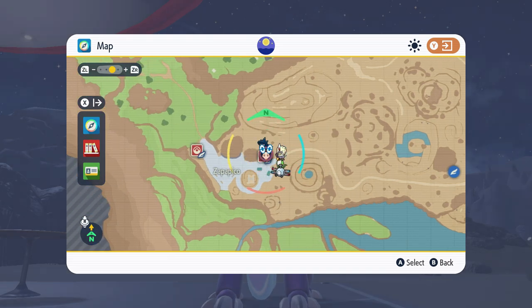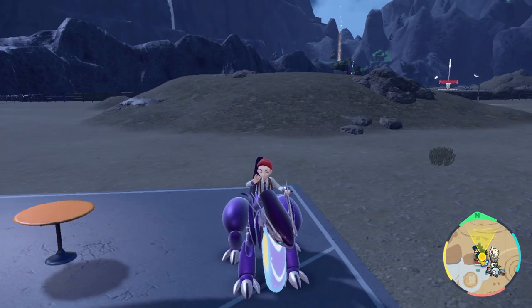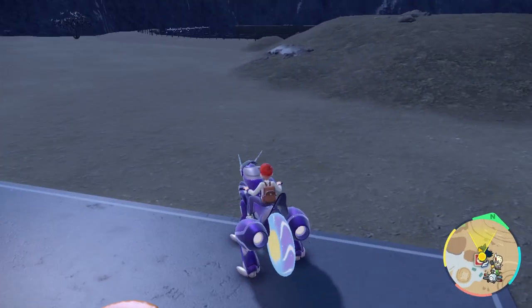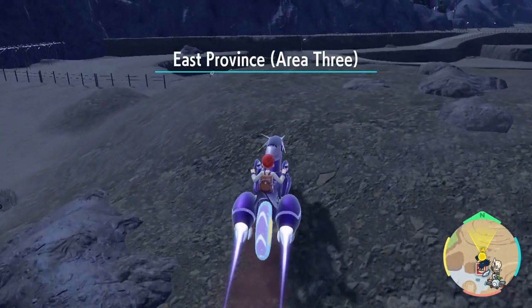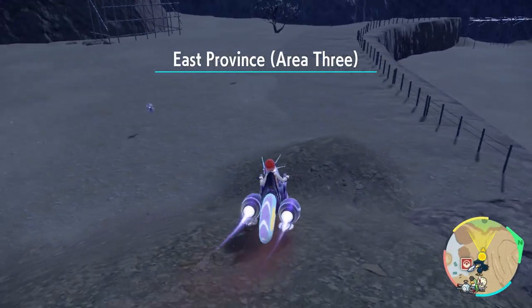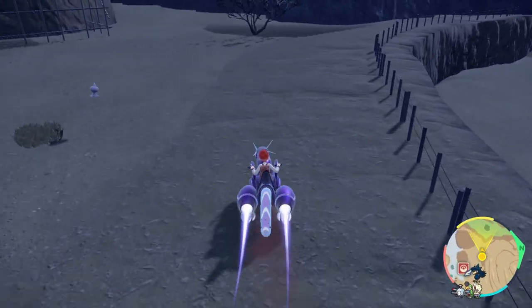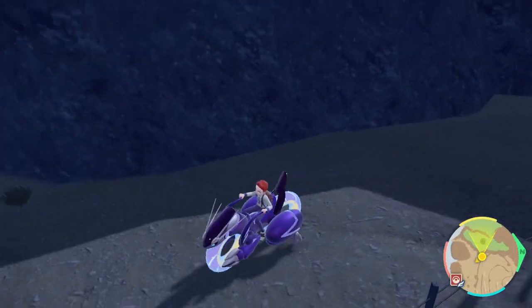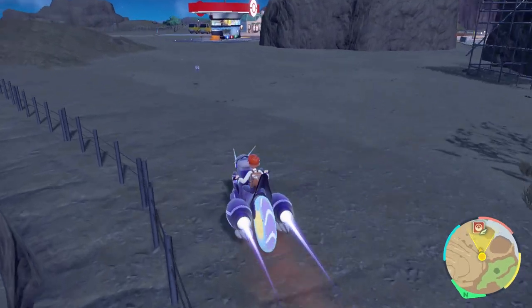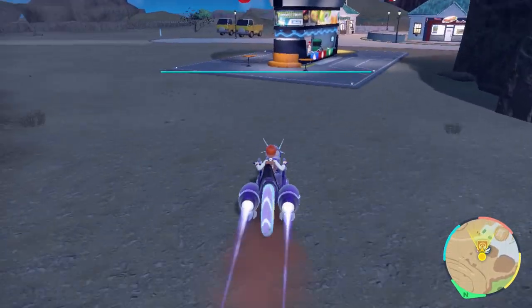You don't have to fight anything until you get here. Now it would behoove you to have a strong enough Pokemon to be able to one-shot the Pokemon in this area. When it's nighttime, come out here. We have a few Shuppets. Check over in this corner, see if there's anything else. Nothing at this time, so obviously we need to reset and come back out.